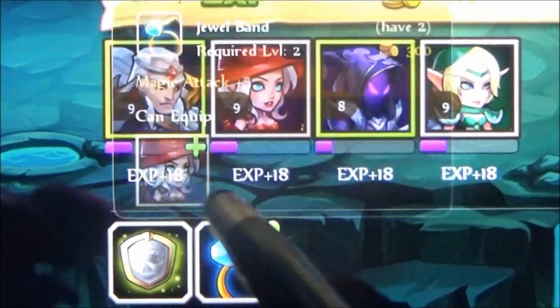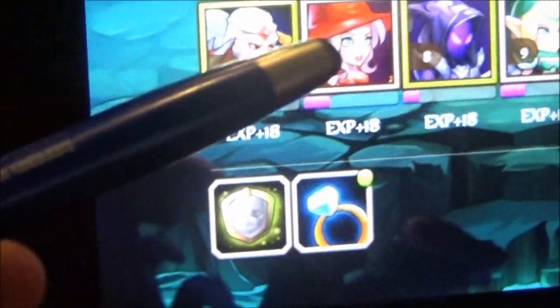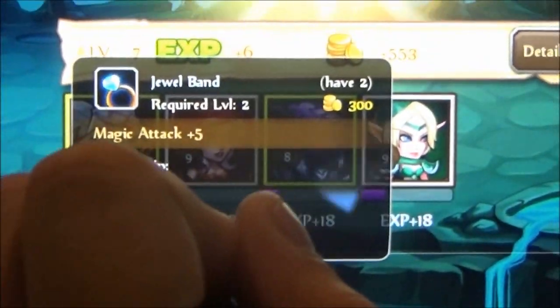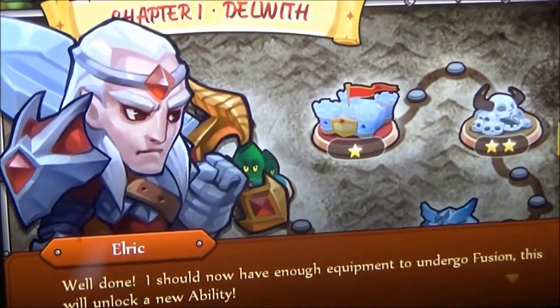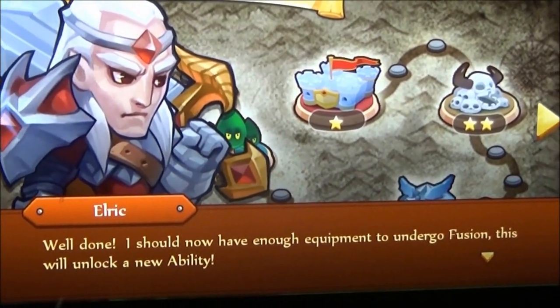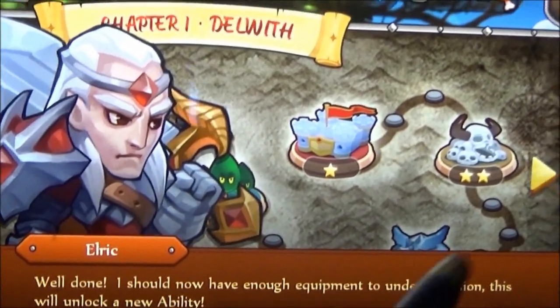She can equip it — the one with the red hat. Oh, she's pretty. You like her for a girl character? There's Elric. Let's look at Elric. He says: 'Well done. I should now have enough equipment to undergo fusion.' This will unlock a new ability. Go to the heroes menu, equip items to Elric, and press fuse to provide a big boost to his stats.